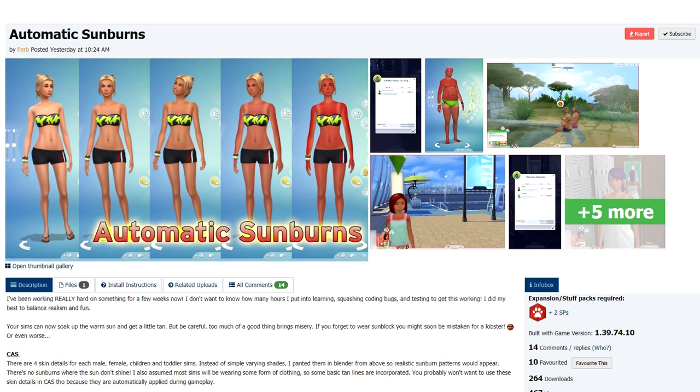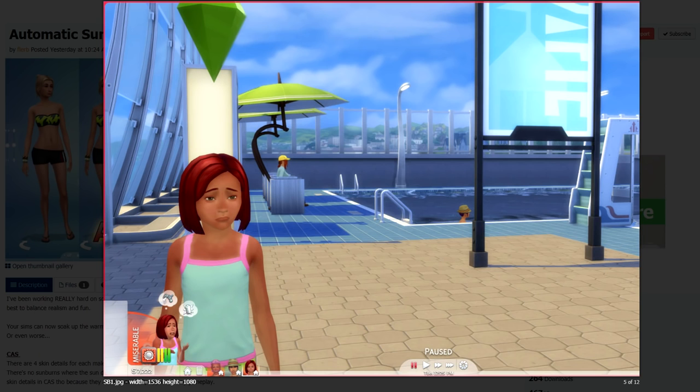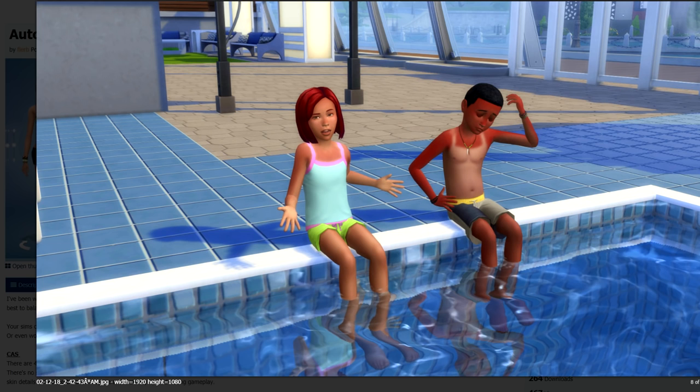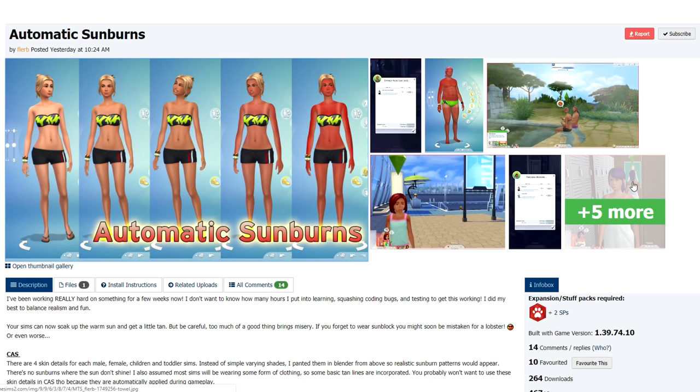Automatic Sunburns — if your Sim is exposed to the rays for too long, they will start to feel a little toasty where the sun does not shine. This was released yesterday. As you can see from the images, this is a brief overview of what to expect. I'm going to go through all the information the creator provided, but you can skip to gameplay if you prefer — there are some very interesting details about this mod.